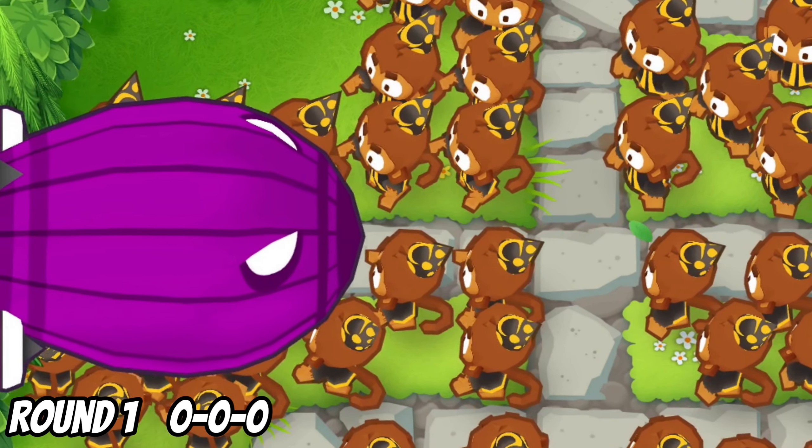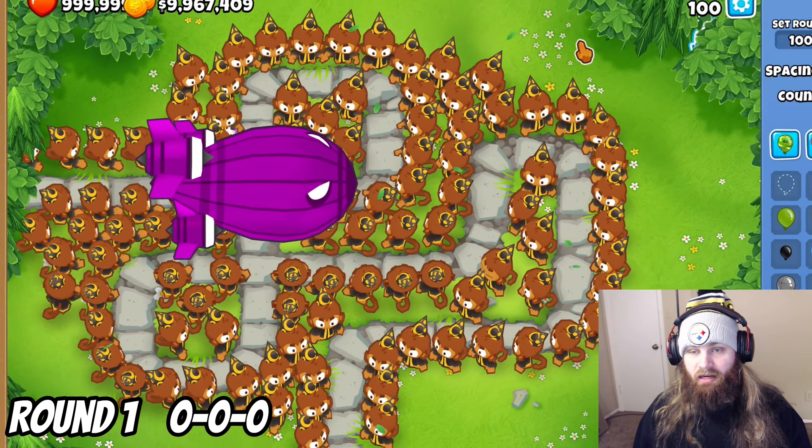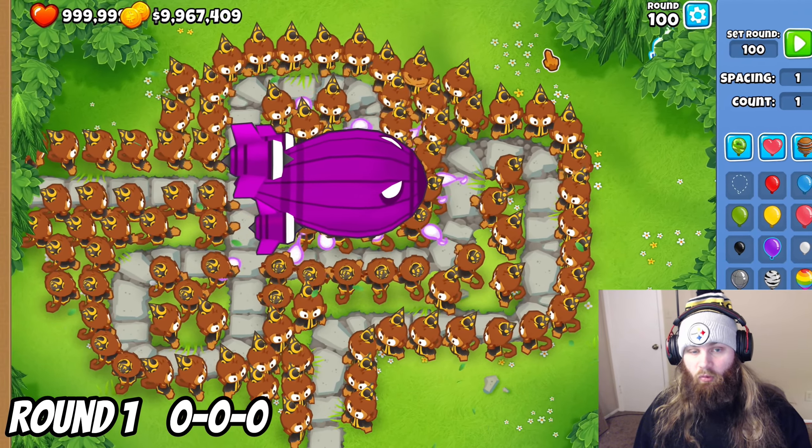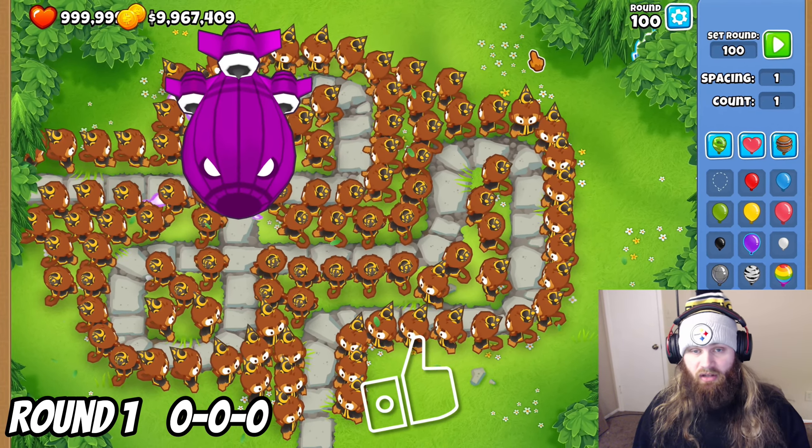Now, like always, we start with every single wizard monkey being 0, 0, 0, and if they cannot completely pop the BAD here, we'll upgrade every single one the same by 1. Also, if you do notice that in tower, leave a comment on the tower name, and if you do enjoy this, please leave a like.